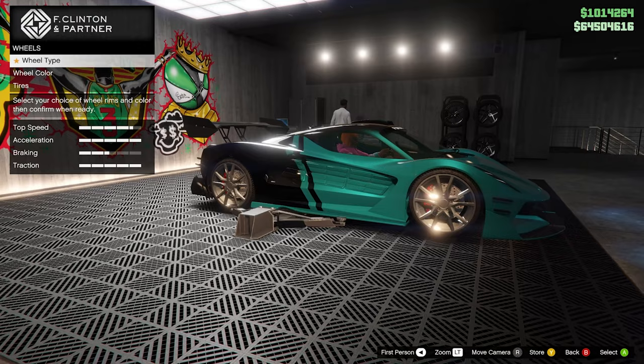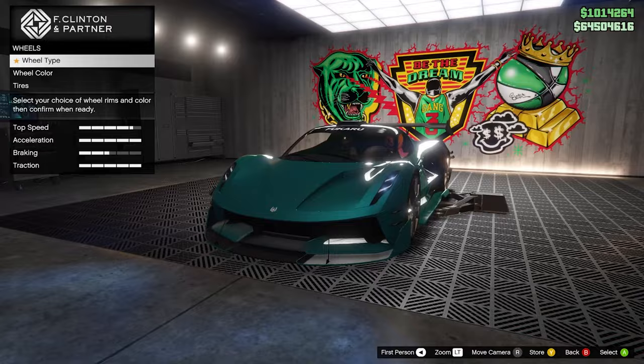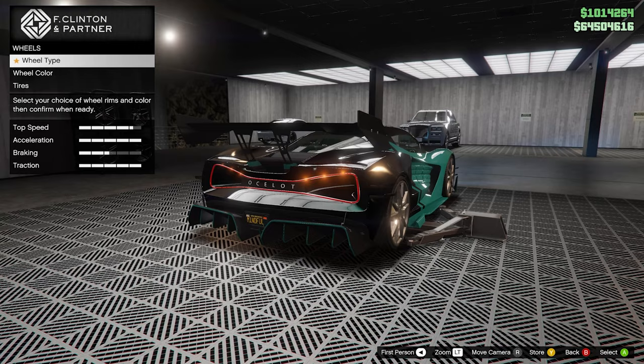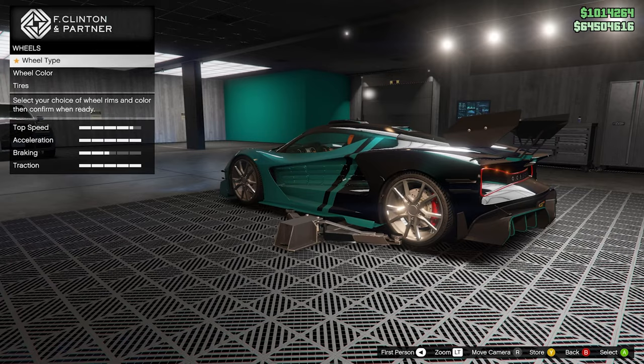Wheels — do I want to keep the stock wheels on this thing? They are unique to this vehicle and they do look kind of cool. It's like that high-polished chrome look, but it's not exactly chrome — it's like super high-polished wheels. But let's have a look at other options.